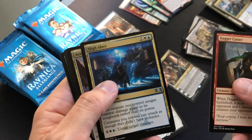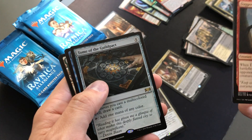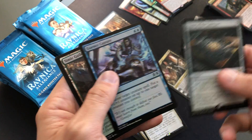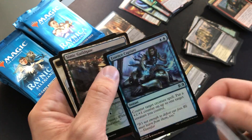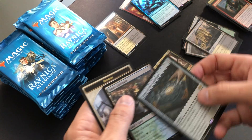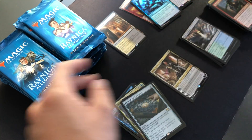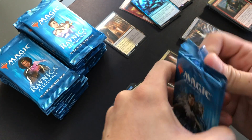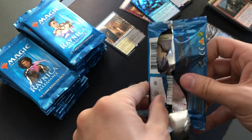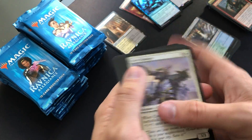Dagger Caster, High Alert, The Azorius Skyguard, Tome of the Guild Pact, and a Foil Essence Capture — nice. That actually sees a lot of play in my obliques, pretty cool. Putting these Guildgates to the side — it's nice to just have a pile of Guildgates, you pretty much need them all the time.